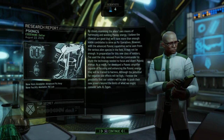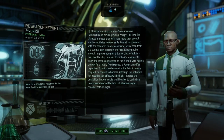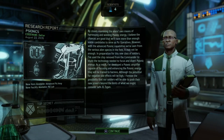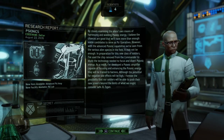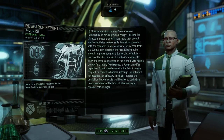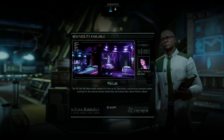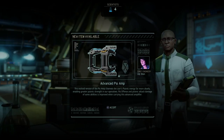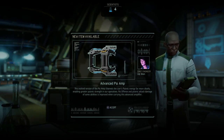Closely examining the alien's own means of harnessing psionic energy, the chances are good we'll advance our capabilities. With advanced psionic abilities seen from alien species in the field, preparation is needed. Using the chip removed from the commander to study the technology, Dr. Tygan has developed a psionic amplifier capable of focusing and enhancing psionic energy. The Psi-Lab will allow rookie soldiers to train as Psionic operatives. The Advanced Psi Amp enables greater psionic strength — improving offense and attack damage of certain abilities.